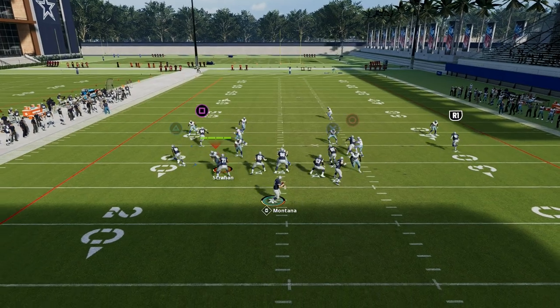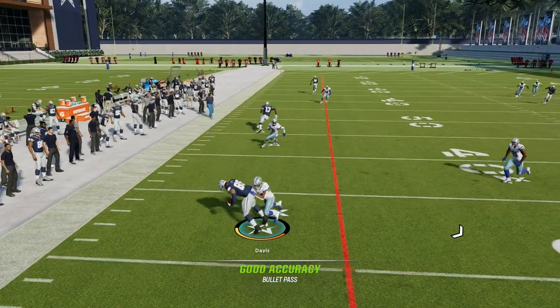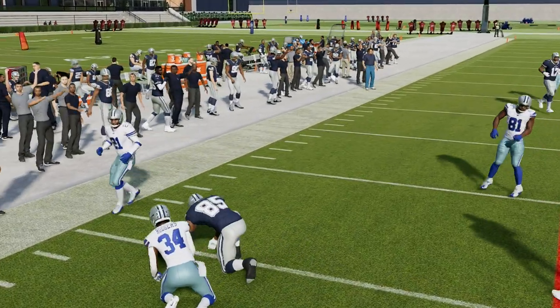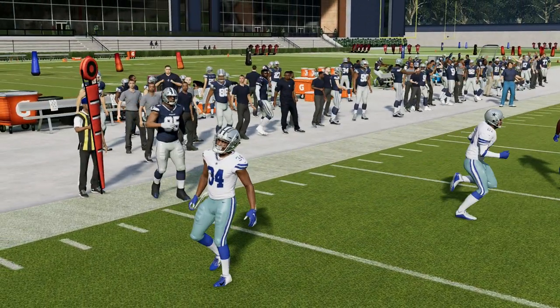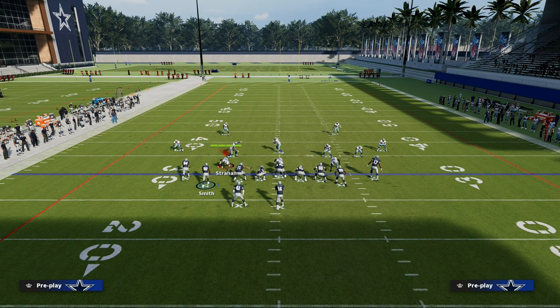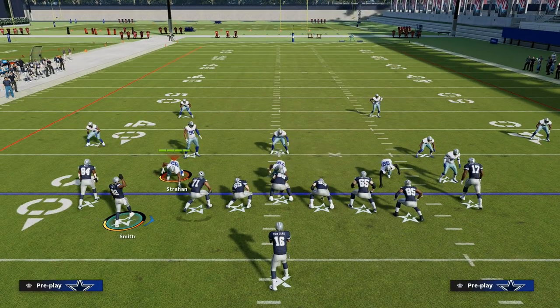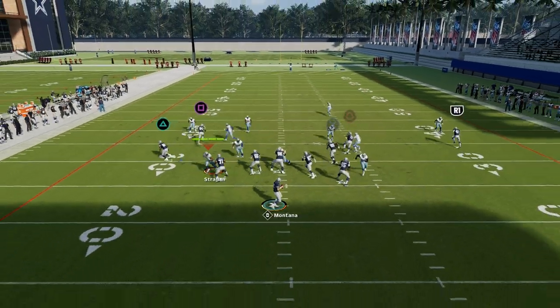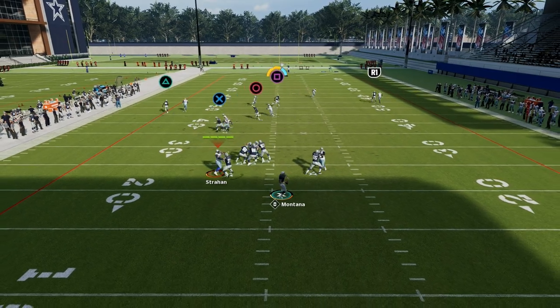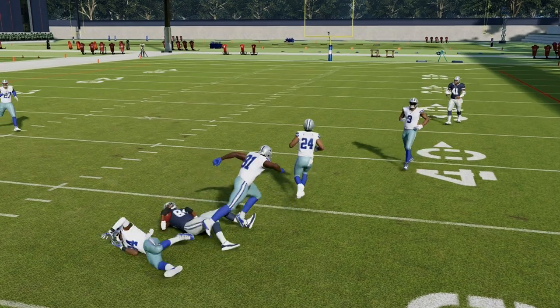If you take a look at this play, you're going to see we have a shallow cross concept between the tight end and the post route over the middle of the field. If the linebacker takes that post route in man coverage, you can always check down to your tight end. This is probably the play that gives you the best chance to consistently beat man-to-man coverage.